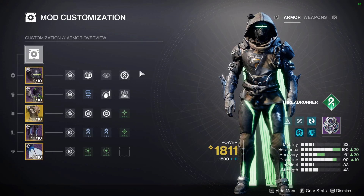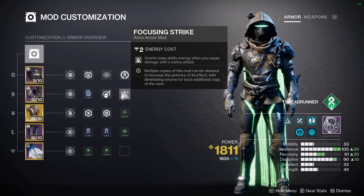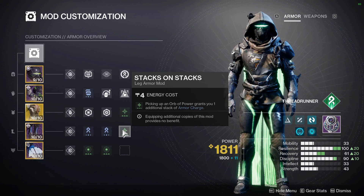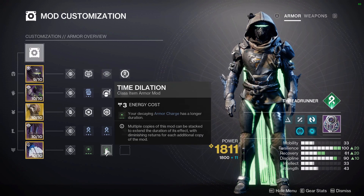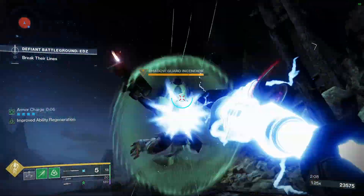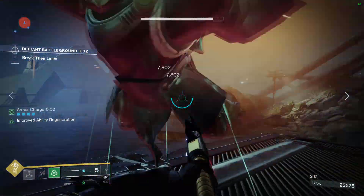Here's all the mods I have on. To summarize, we've got a Siphon mod to generate orbs, Impact Induction and Focusing Strike to farm ability energy off of our melee, Charged Up and Stacks on Stacks for an extra armor charge slot and bonus stacks on pickup respectively, double surge mods for bonus damage, and Time Dilation to extend the timer on our armor charges. I've found a glaive to be particularly useful with this build. Simply suspend everything around you with a grenade or slam attack, and then proceed to poke all the enemies to death to get most of your class ability energy back.